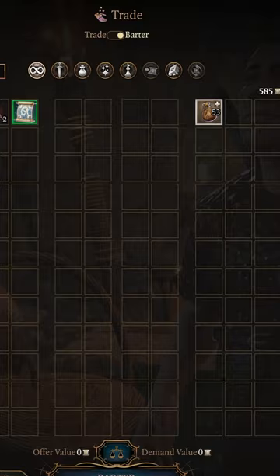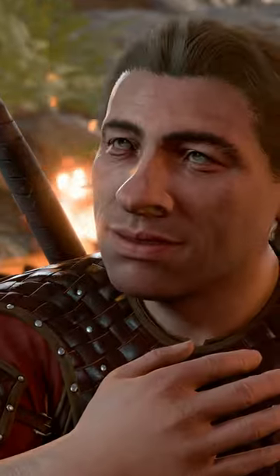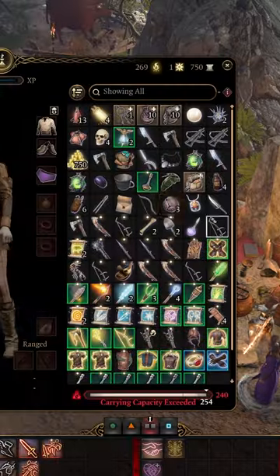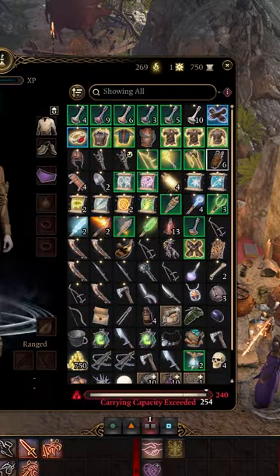Click the other character's portrait to switch to them, then double click the pouch and exit the shop. You will then see the pouch open up and you can click take all to have all the items put into your inventory completely free.